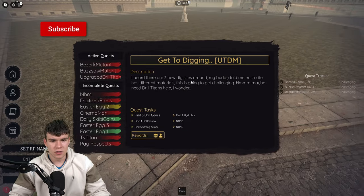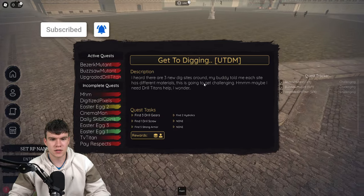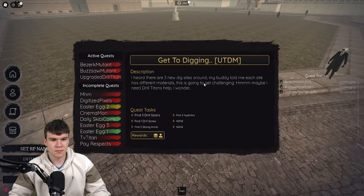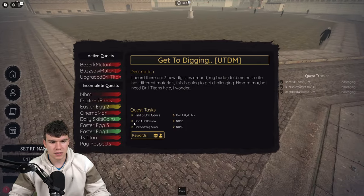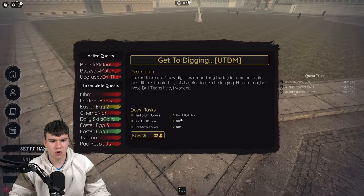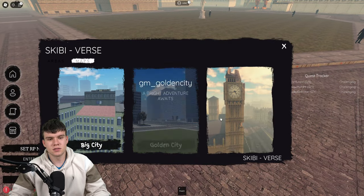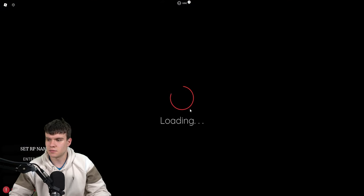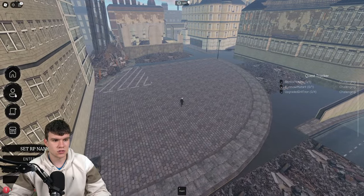Pretty much, it says: 'I heard there are three new dig sites around. My buddy told me each site has different materials. This is going to get challenging. Maybe I need Drill Titan's help, I wonder.' So what we need to do is find three drill gears, one drill screw, and five strong armor and two hydraulics. We need to go ahead and get ourselves to some of these dig sites. I'm going to be showing you guys where you can find some of these dig sites right now in order to get started.